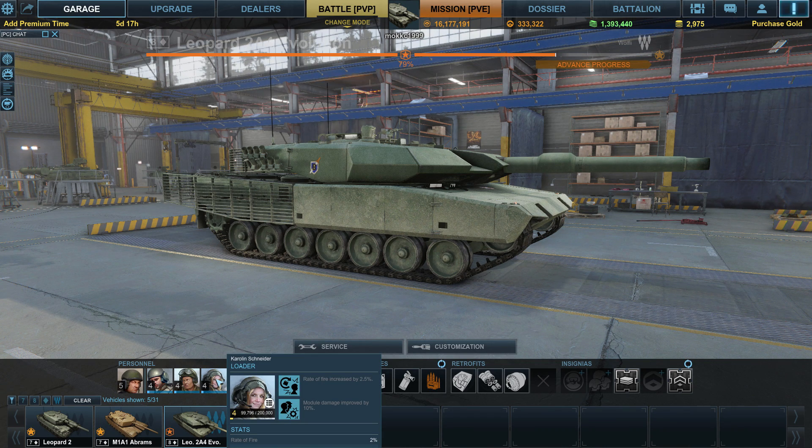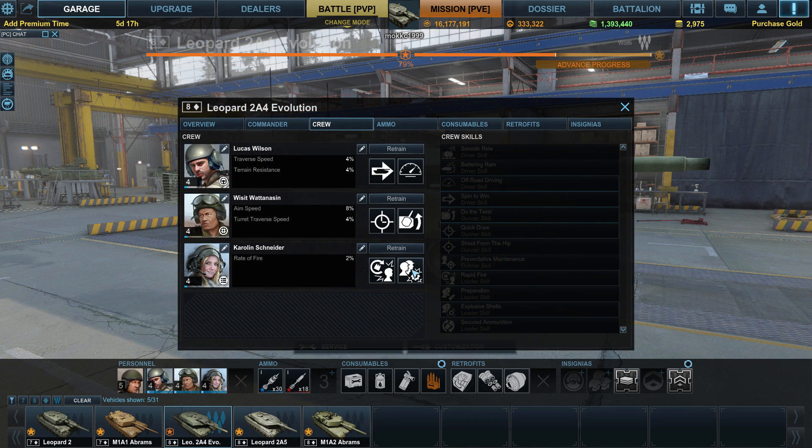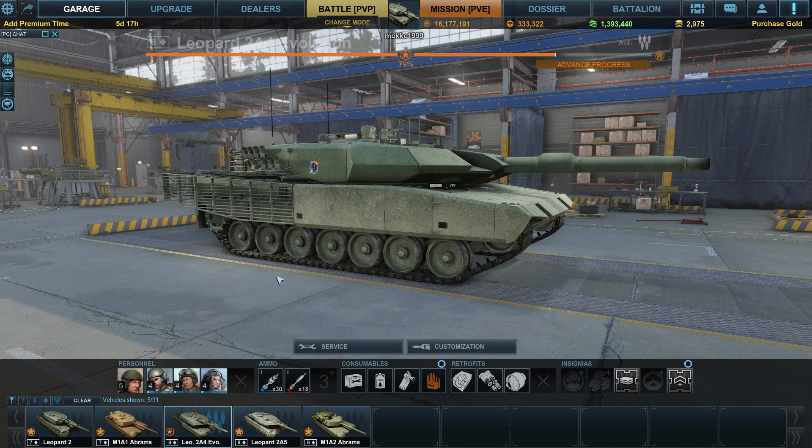For loader I have this configuration for all my tanks. When your loader first reaches level 1 I have rapid fire on to reduce reload time. When they reach level 4 I choose explosive shell, since preparation doesn't really help me much — I don't swap ammo often. Secure ammunition increases the ammo rack hit points by 30%, but I've never had an ammo rack fire in PvP or PvE, so it's not useful for me.